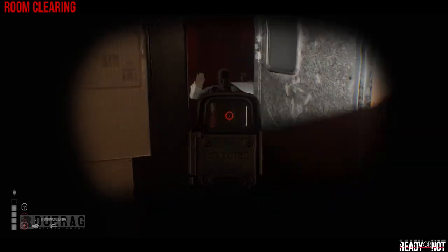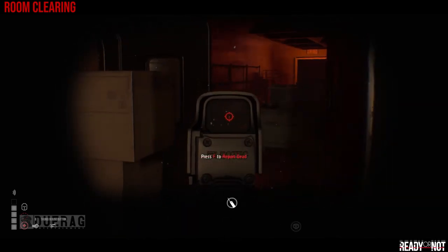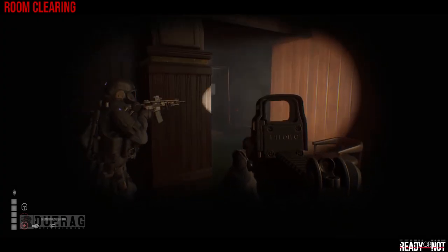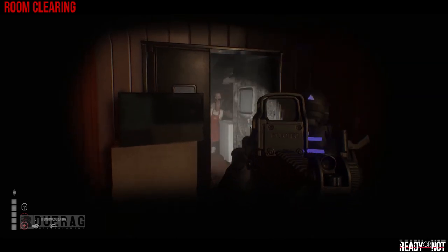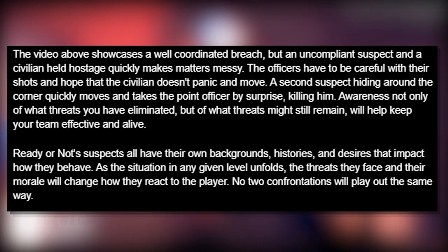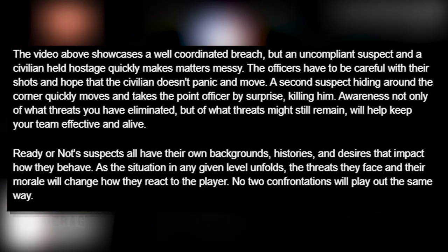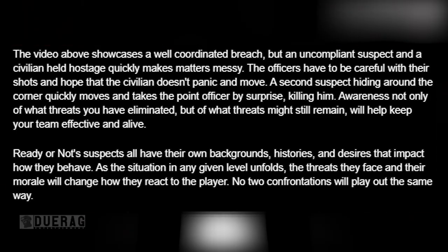The hotel is not a small map either — it's a big map, so enemies could be hiding everywhere. The AI definitely looks far better than I expected. The newsletter text describes it: 'The video showcases a well-coordinated breach, but an uncompliant suspect and a civilian held hostage quickly make matters messy. Officers have to be careful with their shots and hope the civilian doesn't panic and move. A second suspect hiding around the corner quickly moves and takes the point officer by surprise, killing him. Awareness of what threats remain will help keep your team effective and alive.'